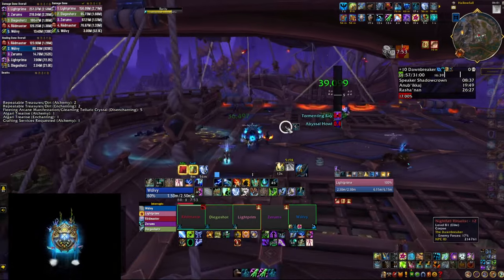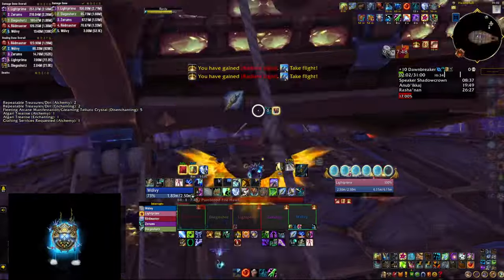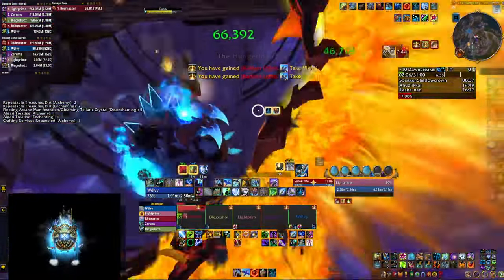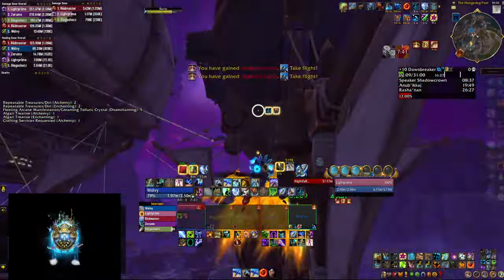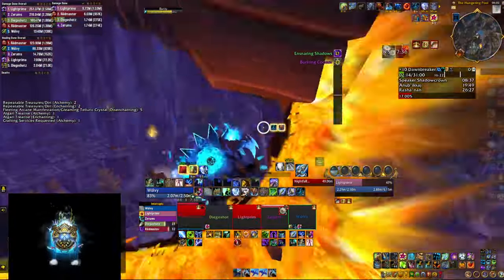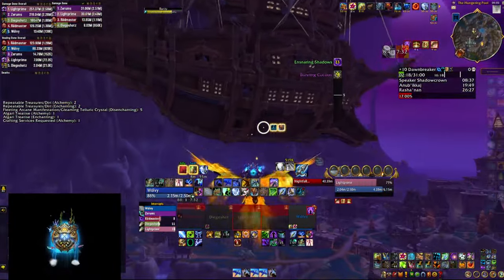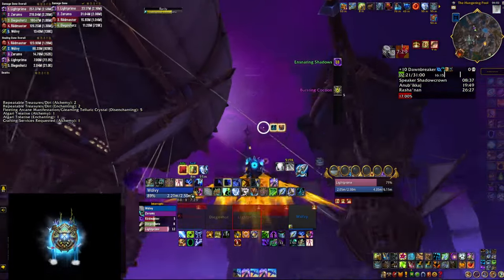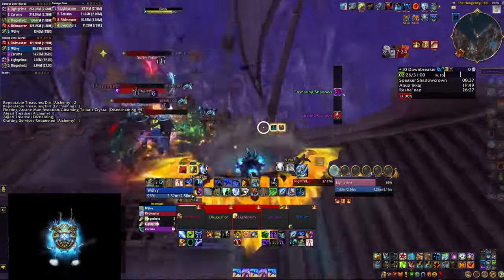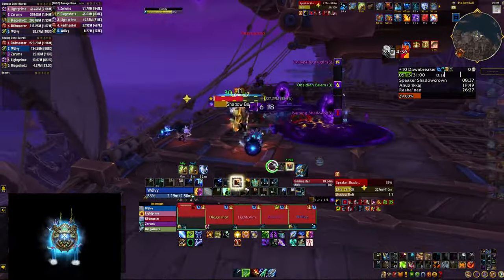We then went to Dawnbreaker fishing for another trinket. It was much easier using the poison cleansing totem to dispel the affix, but this place is absolutely horrendous. I fell through the ship a few times trying to get to one of the side packs and kept falling until I was basically out of Vigor. Luckily the team upstairs didn't die and managed to stay alive until I replenished some Vigor and got back on the ship. Like, what is going on Blizzard — this should not be happening. Then on the boss I made a pretty big mistake.